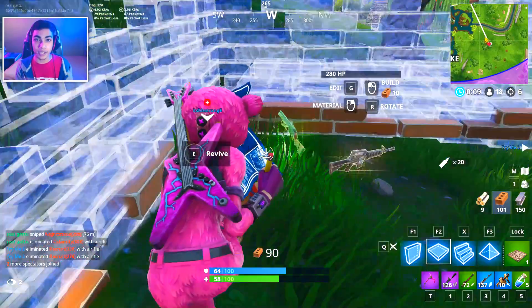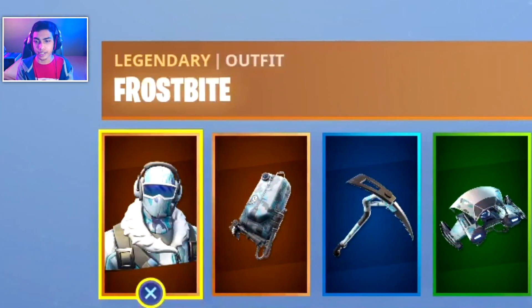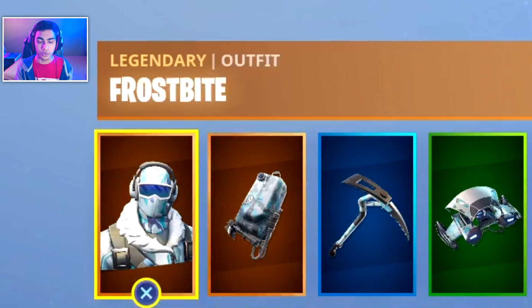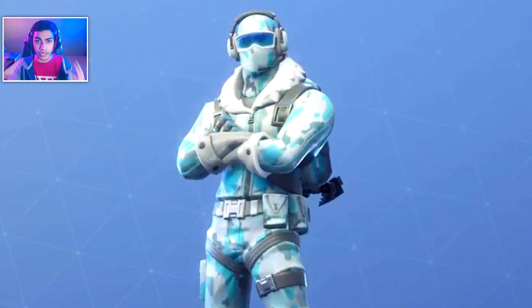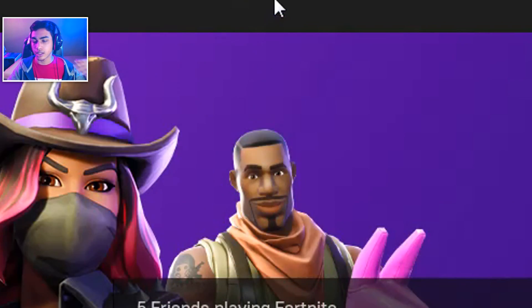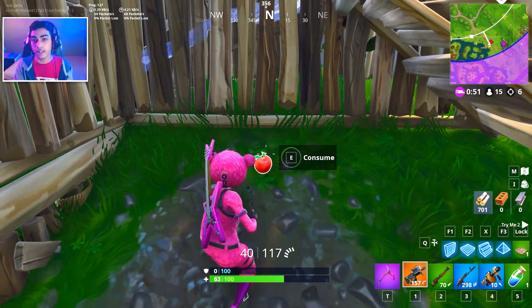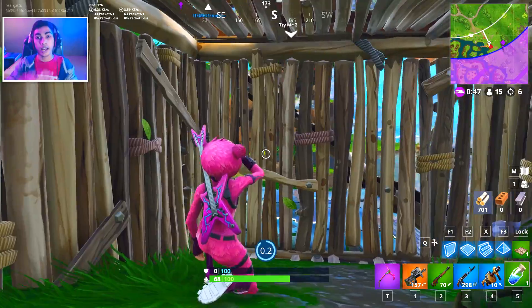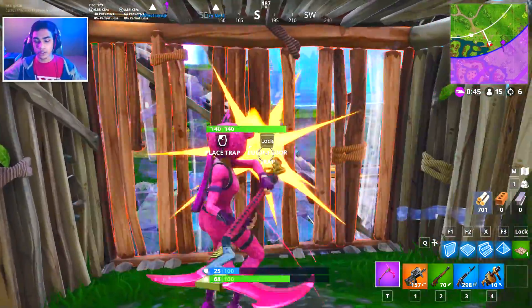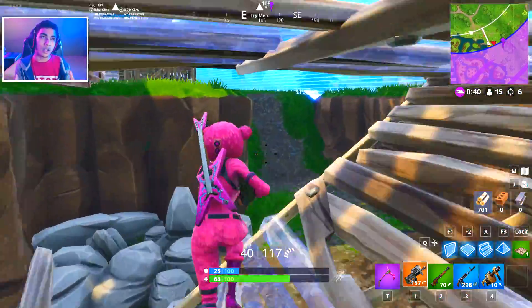Other than the amazing skin, pickaxe, glider, and back bling, this whole bundle is actually going to give you 1000 free V-Bucks along with all the other stuff. If you're wondering how to get this skin or redeem the code, just go into Epic Games, click on your name, click on redeem code, put in the code, and you can get the skin for yourself.